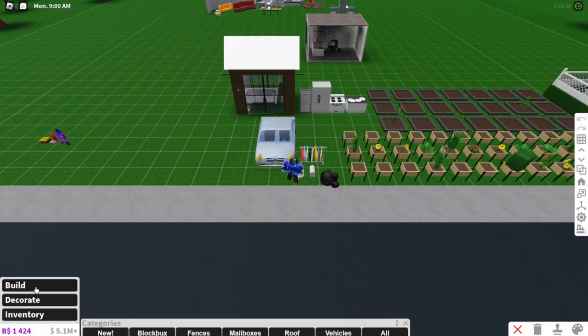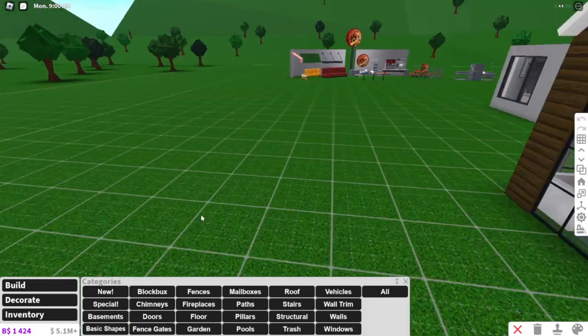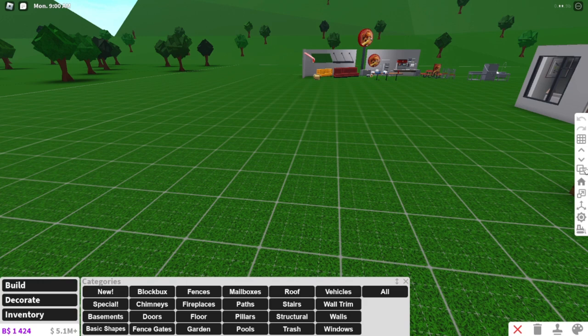So right off the start, you see these toggle collisions. I'm going to toggle the collisions so that objects can't be collidable, to show you guys what I'm talking about with advanced placing. This is what it will normally look like if you're building on a plot that doesn't have advanced placing.